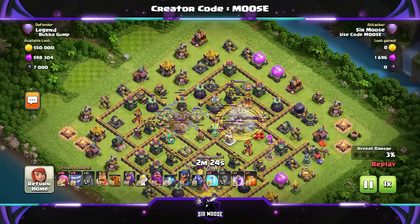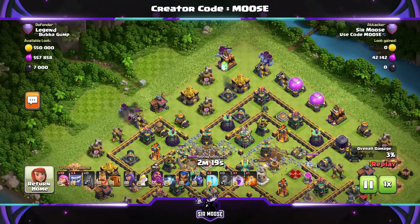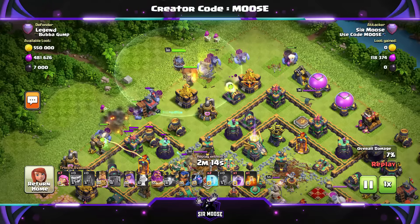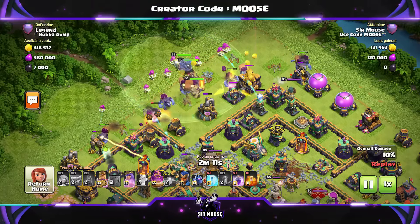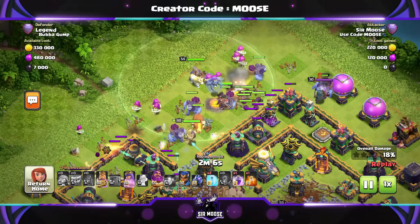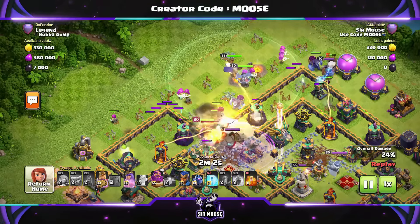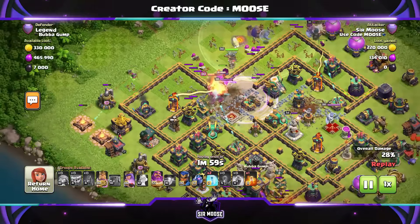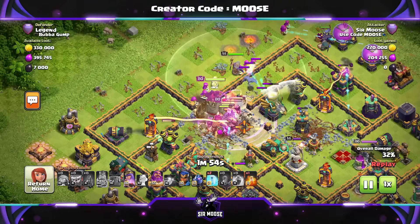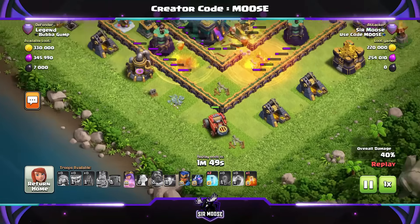If you come across a base where you can't use the Flame Flinger, just use the Log Launcher and earthquake spells or the Wall Wrecker. We've used the rest of the earthquake spells to open up the base. Then we set a funnel — on the left, a couple of Yetis and a Super Archer; on the right, a Yeti. We send the rest of the Yetis and Super Archers in the centre with the Grand Warden and the Heroes. The Grand Warden ability is used, and the Flame Flinger is doing its thing at the bottom of the map.